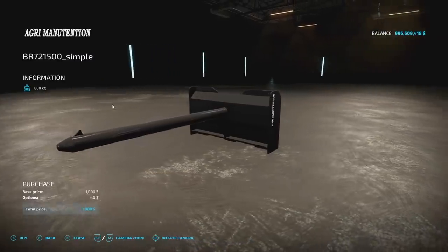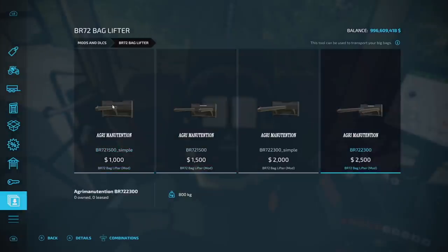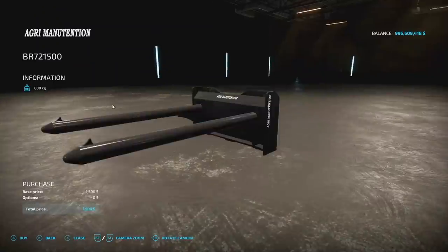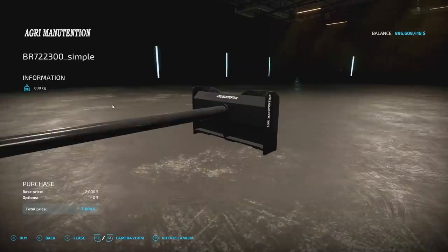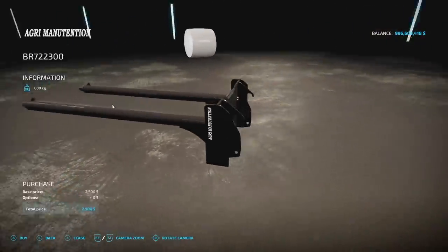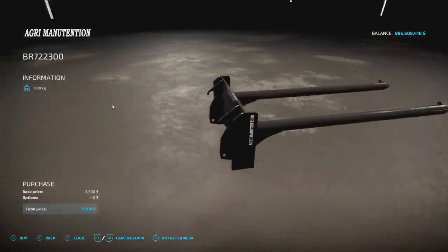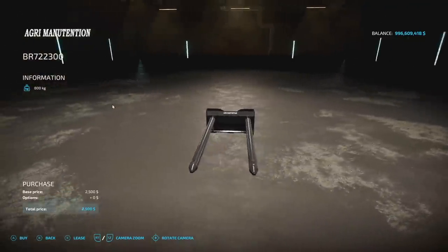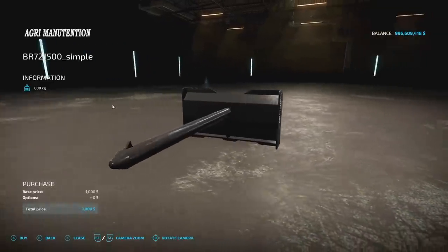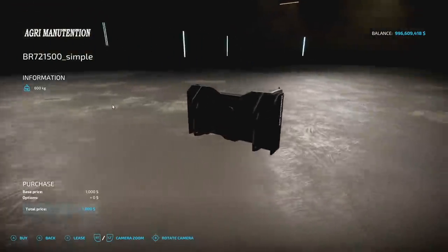Next, we have the BR-72 Baglifters from Fred Monning. We've got a couple of different versions: a single bag lifter, a double version of that, a big version, and a double of the big one as well. I think we saw these in FarmSim 19. There is no customization for these, though. I would like to see some color customization added in a future update.